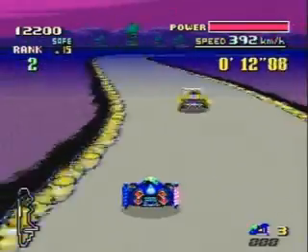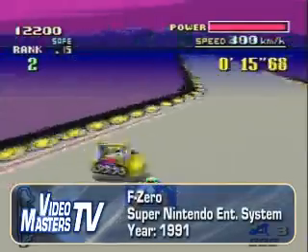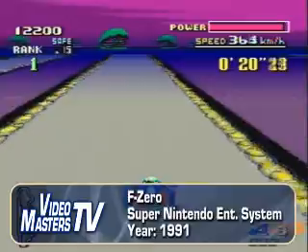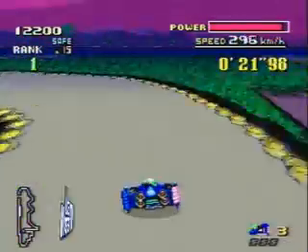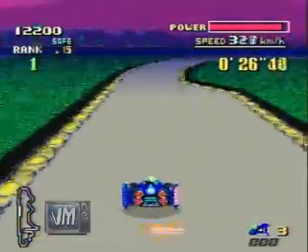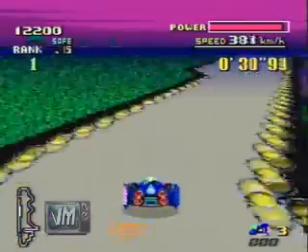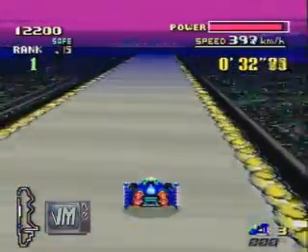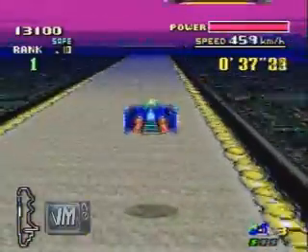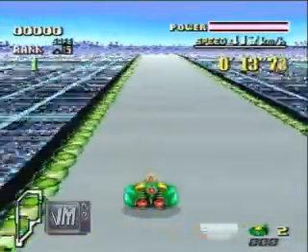Originally released on the Super Nintendo in North America in August of 1991, F-Zero is the first in the series of futuristic racing games published by Nintendo. It's known for its high speed and unique lineup of characters. The Super NES entry only had four characters: Dr. Stewart, Captain Falcon, Pico, and Samurai Goro. Captain Falcon is probably more recognizable in and out of the F-Zero series, including a place in the Super Smash Brothers games.